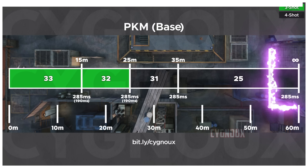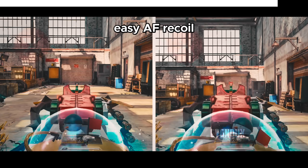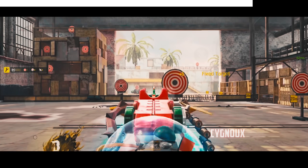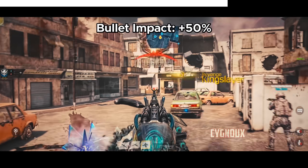PKM has consistent and infinite 285ms time to kill even if you hit leg shots, with easy recall and tight bullet spread allowing us to maintain amazing accuracy at range, while making enemies flinch 50% higher due to bullet impact.